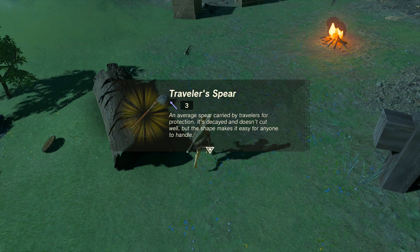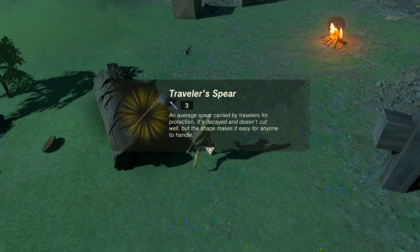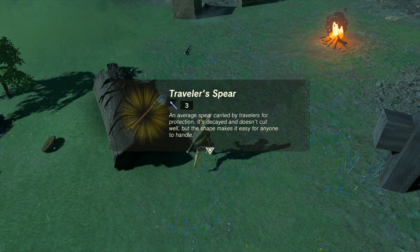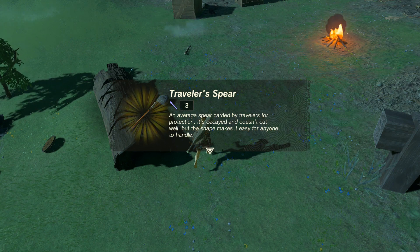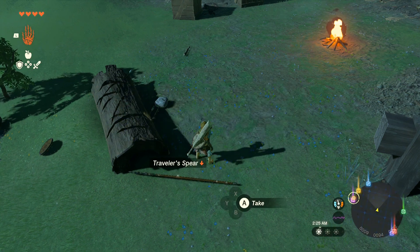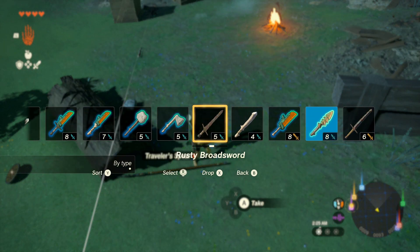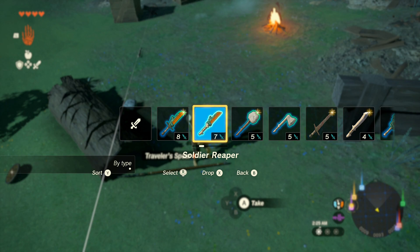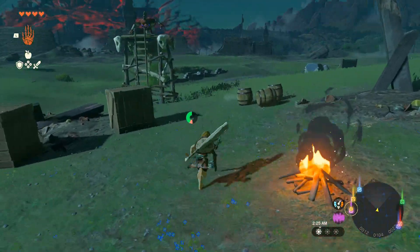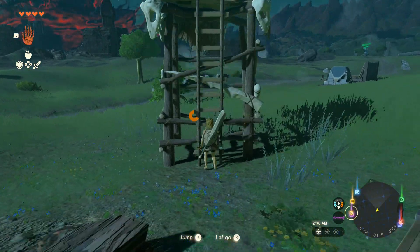Traveler's spear: 'An average spear carried by travelers for protection. It's decayed and doesn't cut well, but its shape makes it easy for anyone to handle.' At least it's not a rusty traveler's spear, so that alone means I probably want it. But I have too many good items — I just need to destroy this soldier reaper, I think.